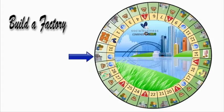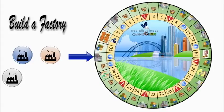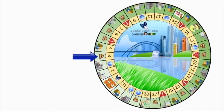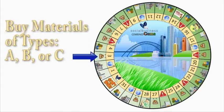There are five types of factory that can be built: food, vitamin, card, bag, and clothes. One factory area can accommodate up to two factory buildings. The building process takes a minimum of one round across the board. When a player stops at the market sign area, the player can buy raw materials to produce products. There are three types of materials: A, B, and C.